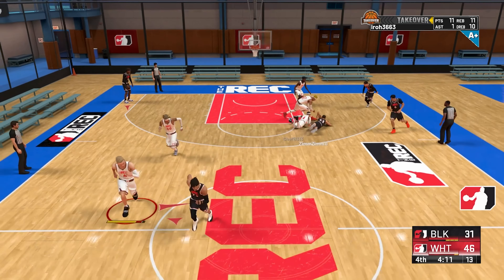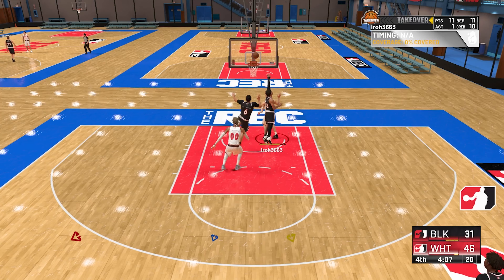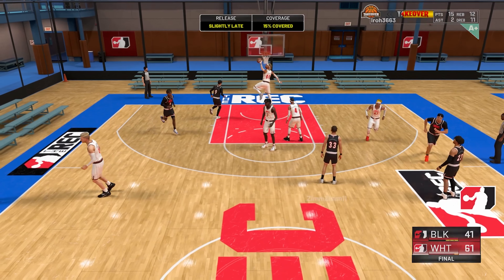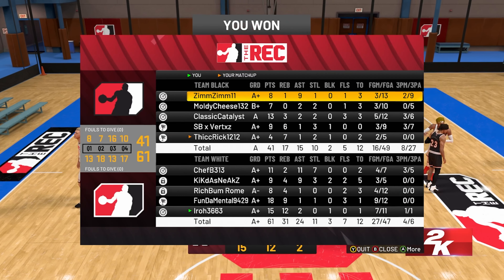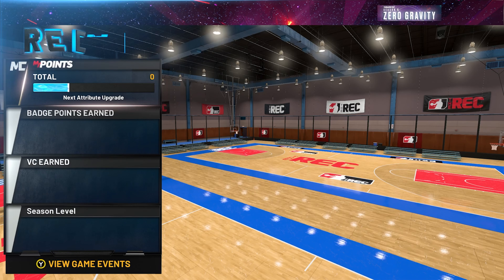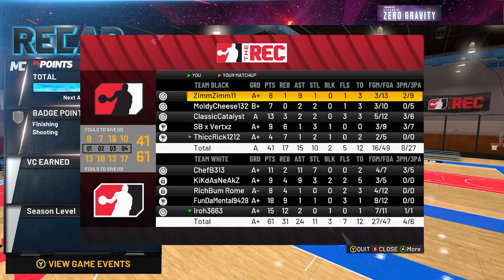At this point in the game we have 11 points and 11 rebounds — already a double double, about a minute into the fourth quarter. Again, this build can really dunk at the rim well and it's seven feet one. I hope you enjoyed this video. It's a quick preview of how this build plays. If you liked it and want to see a build tutorial, leave a like and comment — that'll come out very soon.